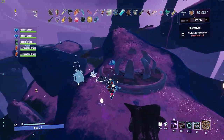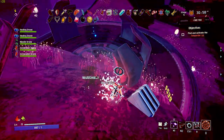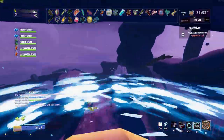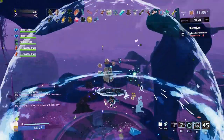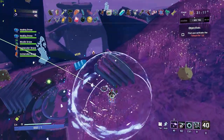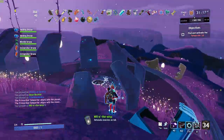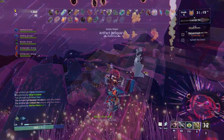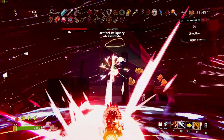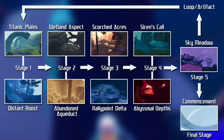Stage 5 is where things get interesting. The teleporter here is called the Primordial Teleporter, and it can bring you to two different locations. The default location will bring you to the last stage, where you'll face the final boss. Defeating the final boss and escaping will let you beat the game and end your run. If you interact with the Primordial Teleporter prongs, you can set it to loop back to stage 1, and you can repeat the loop until you die or obliterate yourself at the obelisk. Alternatively, on stage 5 you can teleport to an artifact trial, and completing the trial will automatically loop your game back to stage 1.